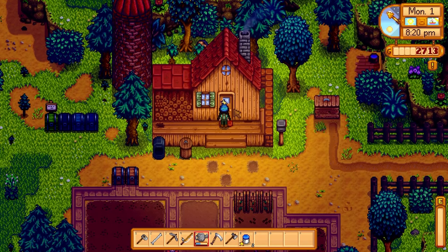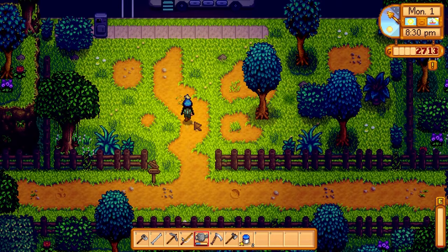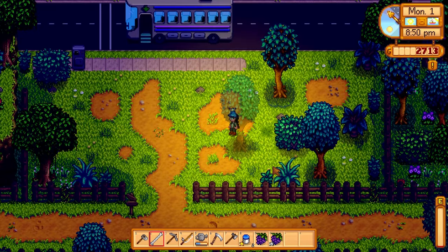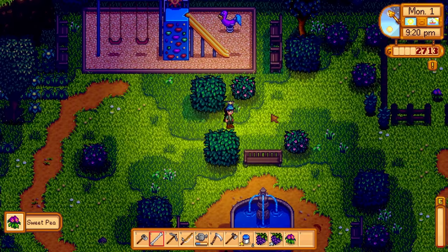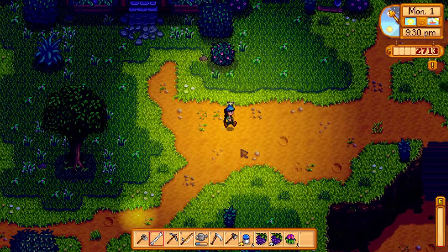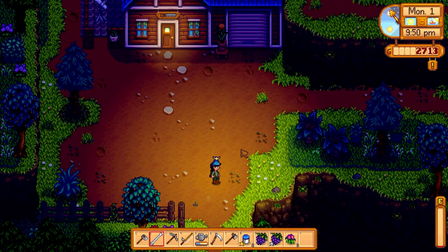Today was really just about getting the new farm situated and squared away, so I'm feeling good about this progress. Tomorrow we're probably going to look for some forageables — actually, let's take a run around the map right now because that doesn't take up our energy. We need to do the community center bundle. Oh, that tree looks so pretty — I feel like I've never seen that before. We've already got two of the three that we need for the summer foraging bundle. There's plenty of things to forage — I'm glad I'm taking the time.